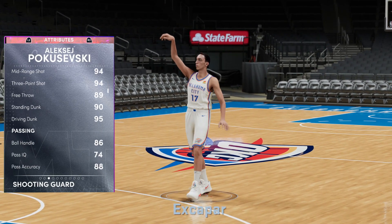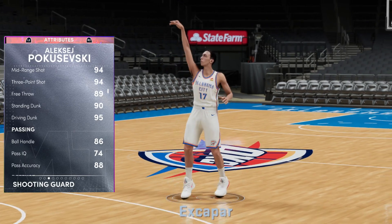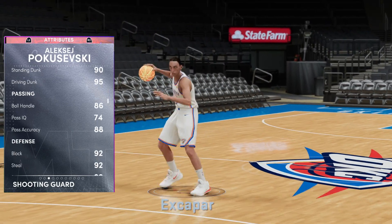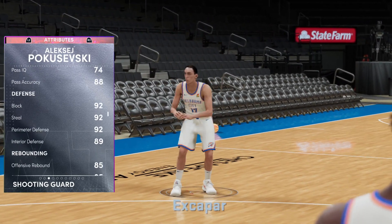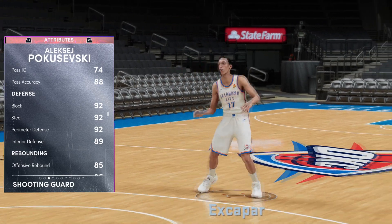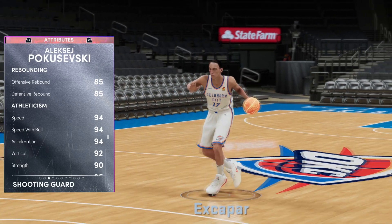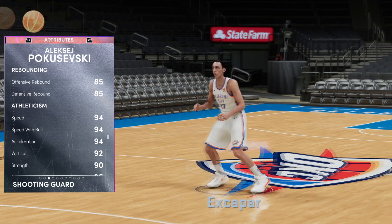He's dropping it down with a 90 standing and a 95 driving dunk, so on top of being able to shoot in the post and shoot from deep, we can also dunk on literally everybody. We can play make with the best of them and play that point guard position perfectly. We have a 92 block, steal, and perimeter defense with an 89 interior, so the defense is absolutely primed. It's 85 rebounding and 94 speed — ball and acceleration on a seven-footer is unreal, he feels lightning quick.